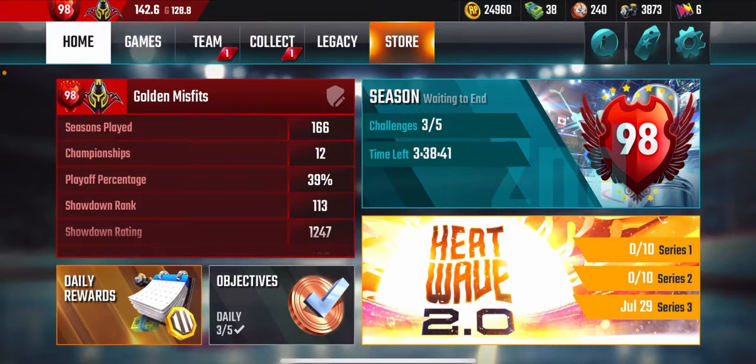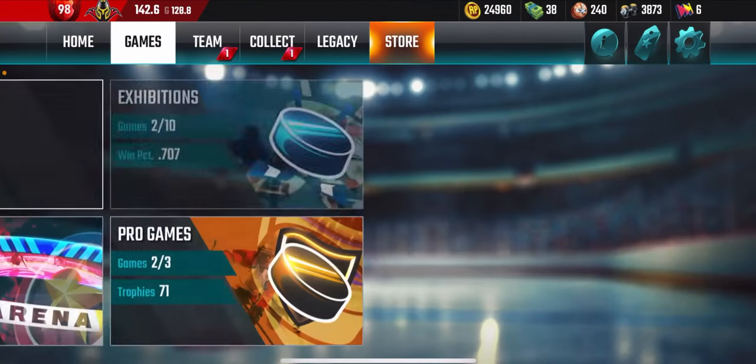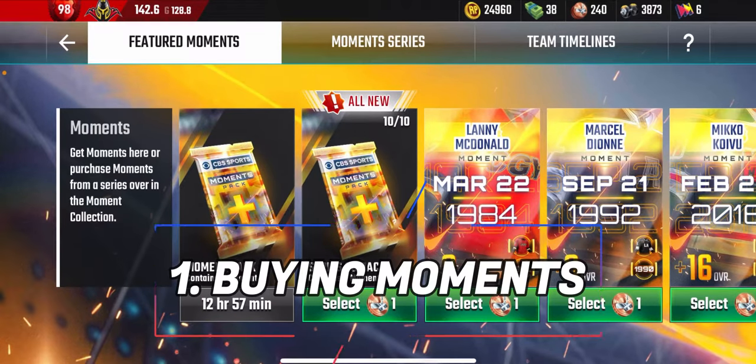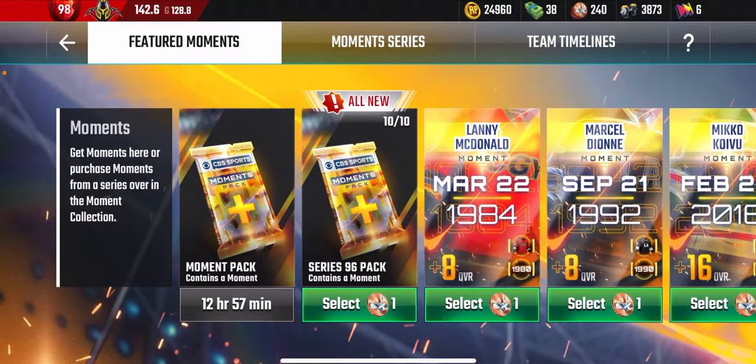So first things first — how can we use legend coins? There are three ways of using legend coins, and the first one is by going into Moments. Moments are bonuses that can be added to every card of a certain player and they cost one legend coin each.